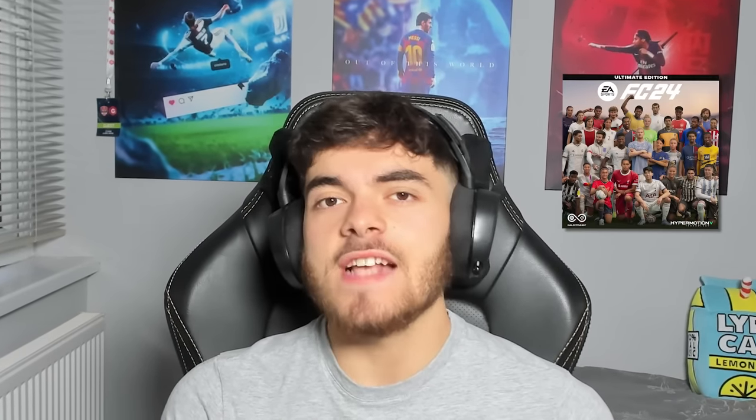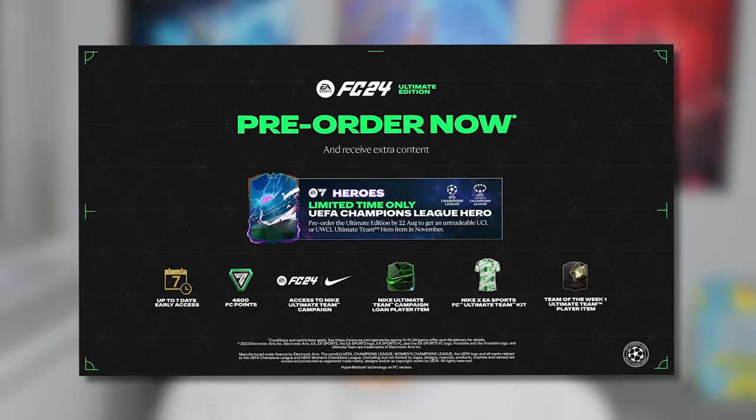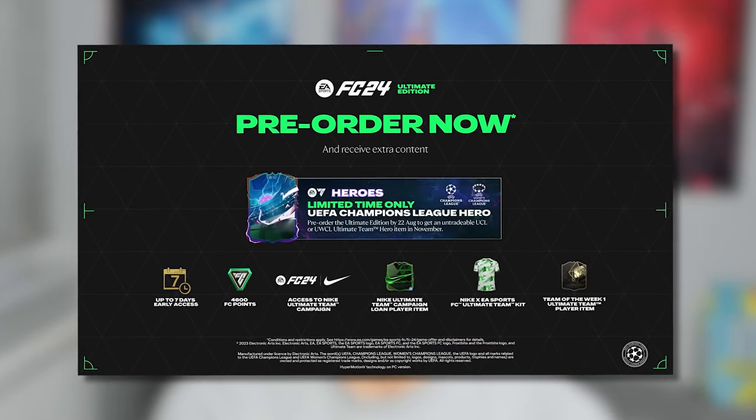If you're not really focused on Ultimate Team, you have to ask yourself whether these benefits are going to be worth it. Personally, I'm going for Ultimate Edition as a content creator — I need the game 7 days early to start making content. But in your case, if you want to save money and you're not a big Ultimate Team fan, go for Standard Edition. If you do want early access and you are an Ultimate Team fan, go for Ultimate Edition, and if you can pre-order before the 22nd of August, that's even more reason.